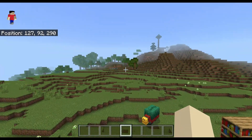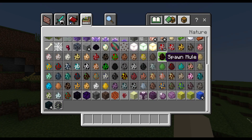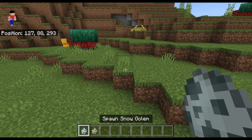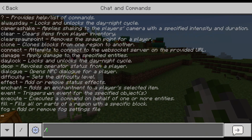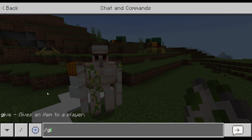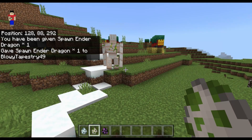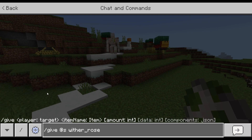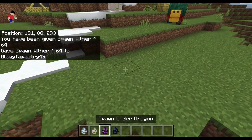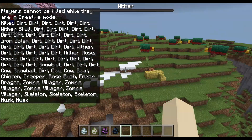The next feature is that you can now finally summon Snow Golems and Iron Golems using spawn eggs. There are also two other spawn eggs for boss mobs: an Ender Dragon spawn egg and a Wither spawn egg. So now all of these can be spawned with eggs.